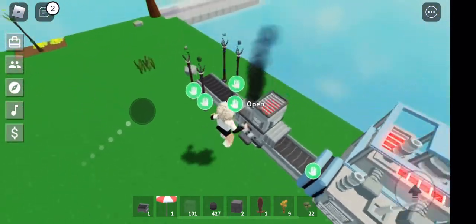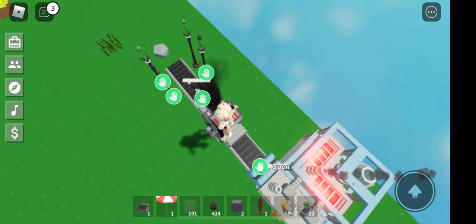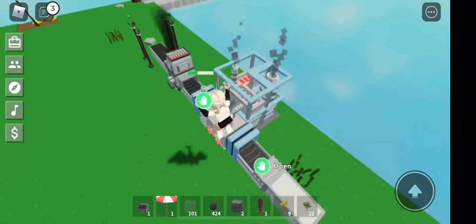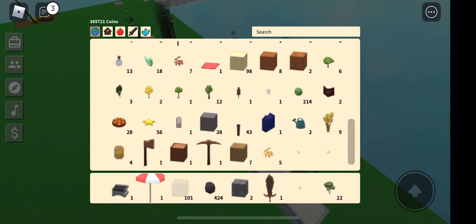So first, you need - you want to build this, right? You need coal and iron. For me, I put this and this connecting. It will be easier, but somehow it's not easy for me anymore. And it will give you this.